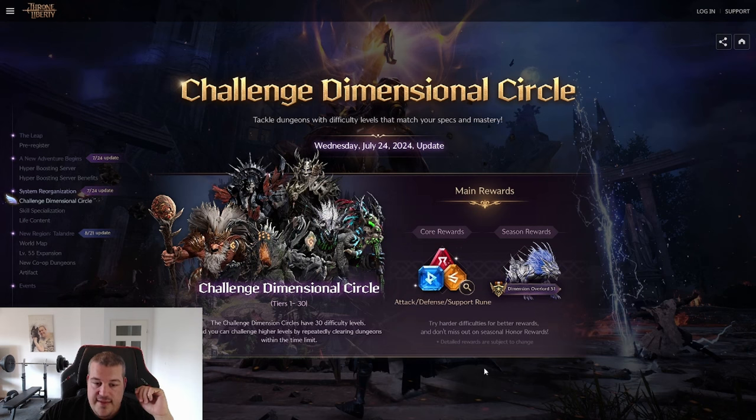Something new is the Challenge Dimensional Circle. It used to be that you just get your thing, kill it, and go up in the rankings. Now you can decide between 1 to 30 tiers, and the tiers determine the amount of rewards you get. Instead of only getting one, two, or three rewards like before with one, two, or three stars, you now have the option to fine-tune the difficulty more.